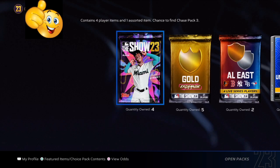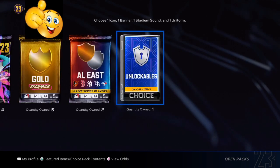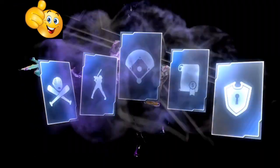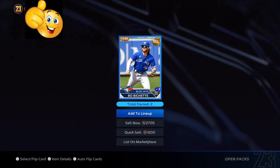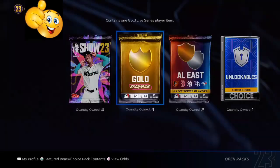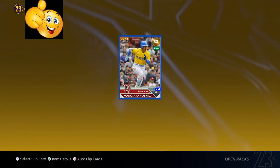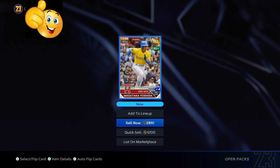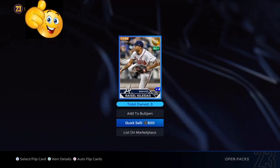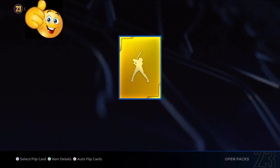Using the gold method, you are spending between 680 and 725 stubs, and you're going to have the potential on days like today to pull diamond potential cards. Right here, you are making over 2,400 stub profit — back to back, spending 680 stubs to make each pack, pulling out a card that has the potential to go diamond, or you can sell them off for 2,700 stubs and put them into your bank.